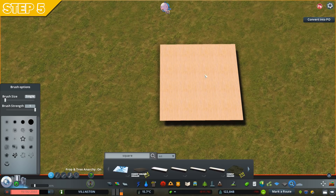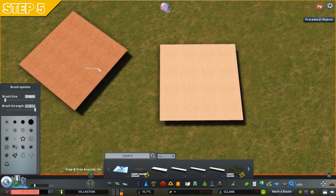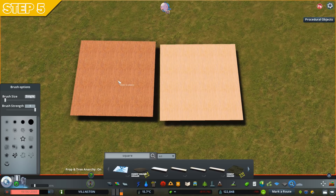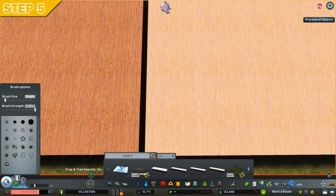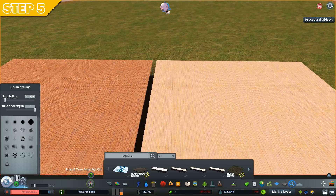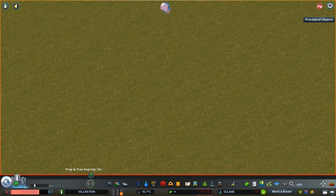Then go back in the game, use another square, convert it to a Procedural Object, and refresh the list again. Use the texture you wanted, plop it down, and you can see it is a different color and aspect. So just trial and error as much as you need to find your perfect color.